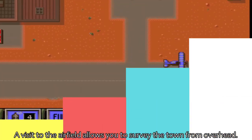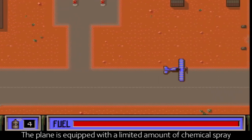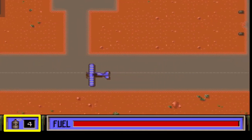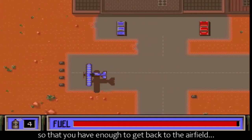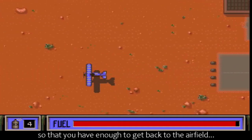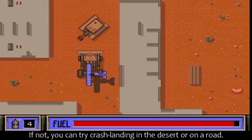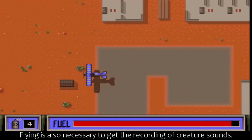A visit to the airfield allows you to survey the town from overhead. The plane is equipped with a limited amount of chemical spray to use on any ant scene. Fuel is also limited, and must be carefully watched so that you have enough to get back to the airfield. If not, you can try crash landing in the desert or on a road. Flying is also necessary to get the recording of creature sounds.